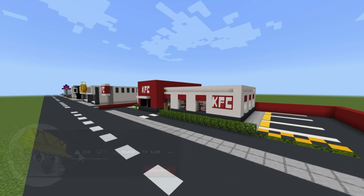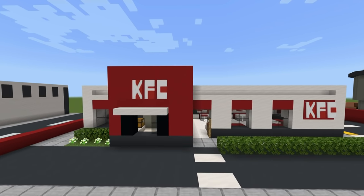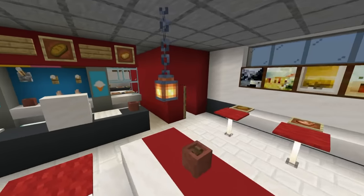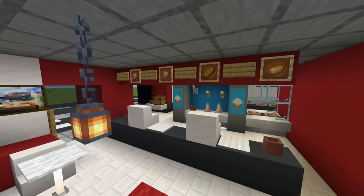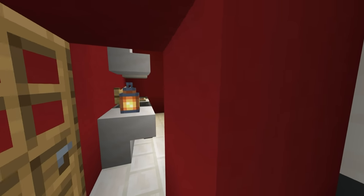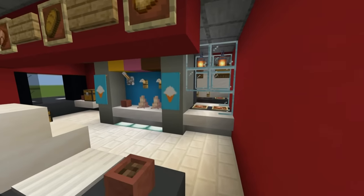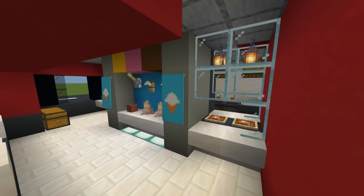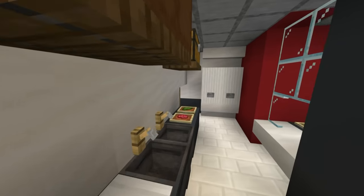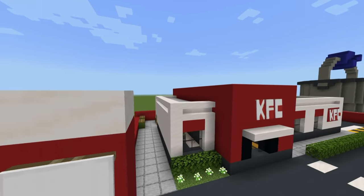We've got a modern KFC over here - I love this build. It's just so modern, so simple. I like the layout, I like the outside. The layout on the inside's a little different - I've got a big giant open bunch of tables. We've got an ice cream machine in here, a bathroom, and a nice little kitchen with a drive-through window. I do believe there's even a back door and a fridge and stuff. I just like how it's laid out - just a nice, clean, modern KFC.